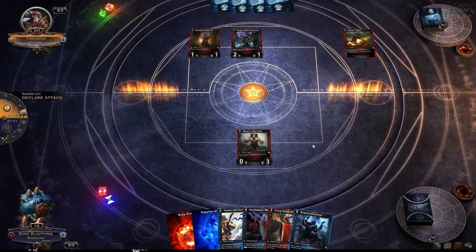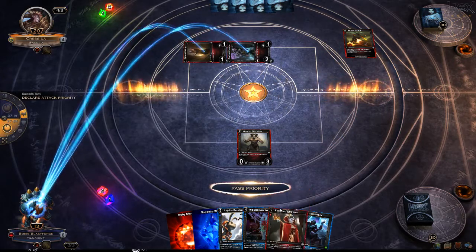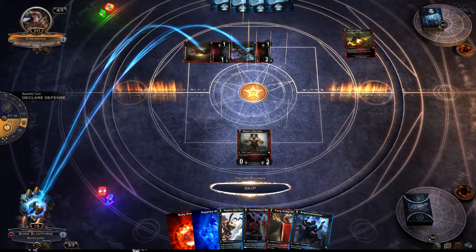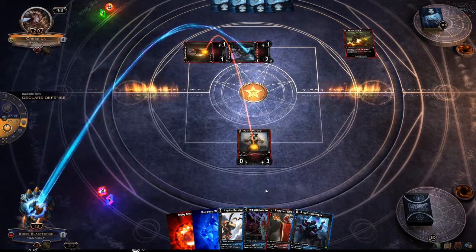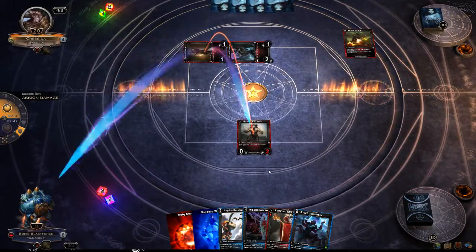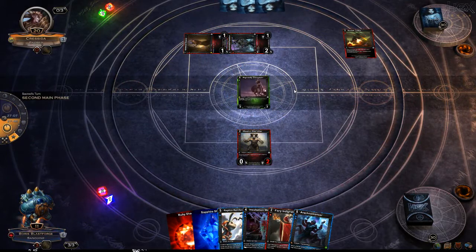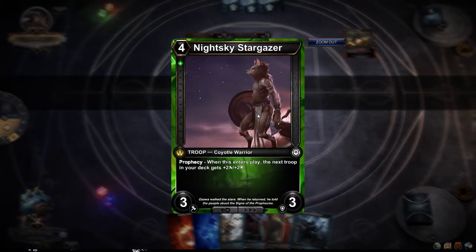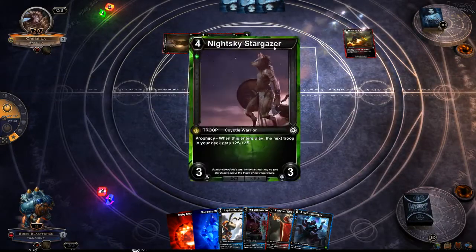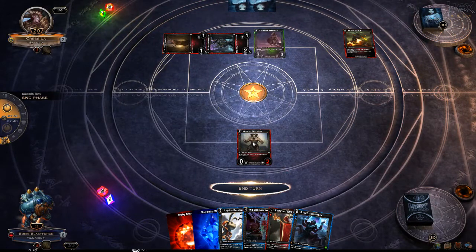Declaring combat. That's a basic action so we actually have to take it. That's why that's so good. The next troop in his deck gets plus two, plus two — we don't know what it is, he doesn't know what it is.